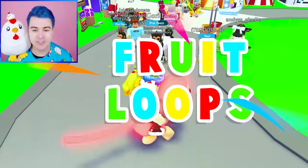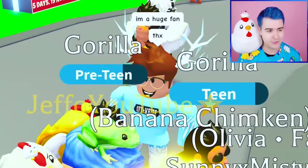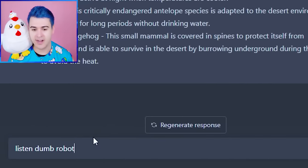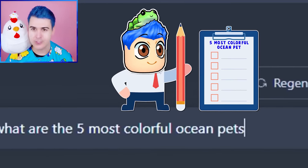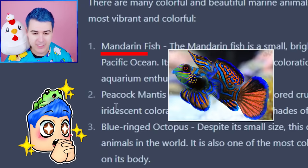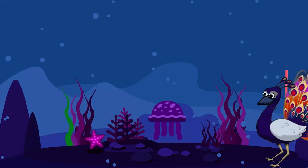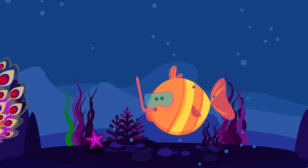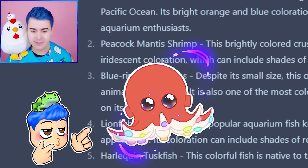We have some Froot Loops here — this girl's got Louis Vuitton! Y'all have the drip. Listen, I'm going to try to be a little bit nicer. What are the five most colorful ocean pets of all time? AI says: mandarin fish, peacock mantis shrimp, octopus, and lionfish. At what point was a peacock an ocean creature? I was not aware of this. We could do an octopus.